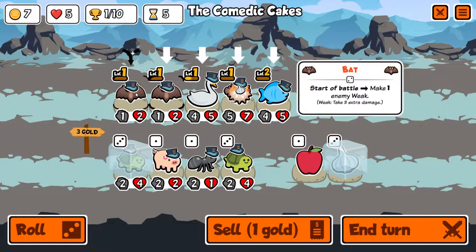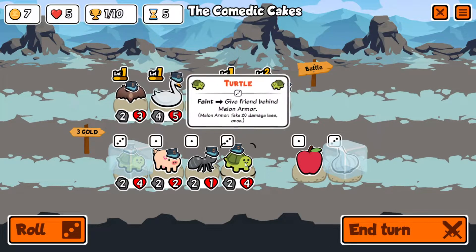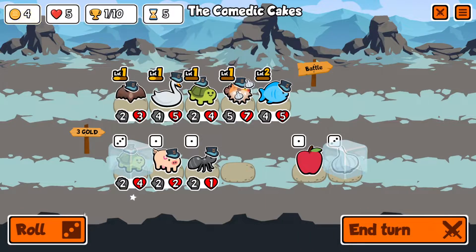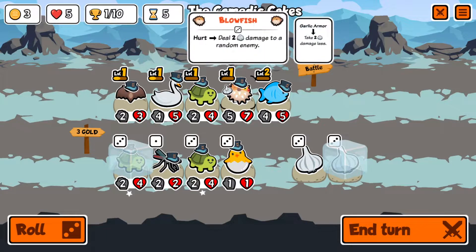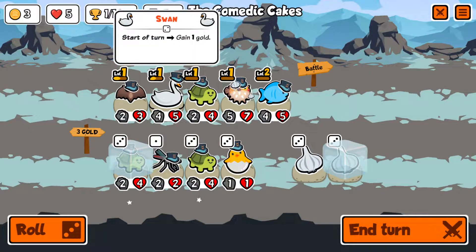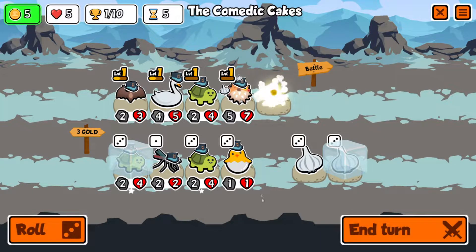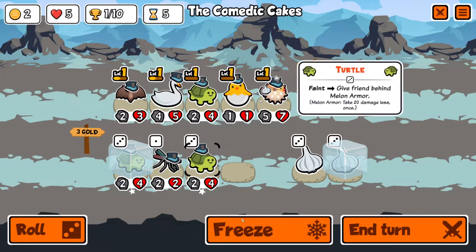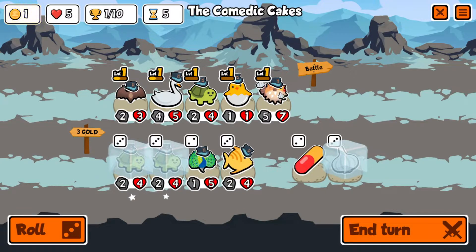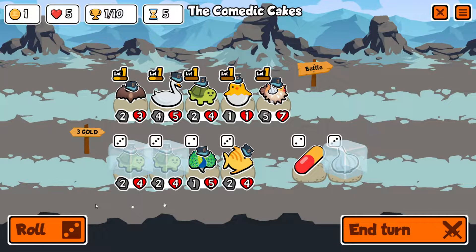Let's roll — two turtles potentially. We'll combine a bat, move the bat behind the swan. We'll roll one more time — a hatching chick is phenomenal! I think we say so long to the fish and buy the hatching chick. We got two rolls — we'll freeze this turtle; it's a level two turtle which is fine.